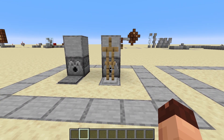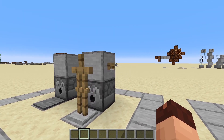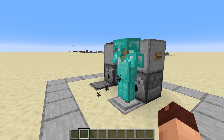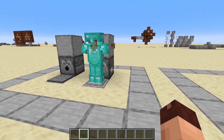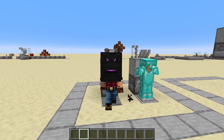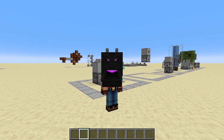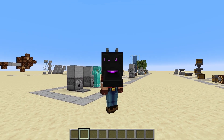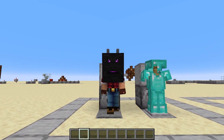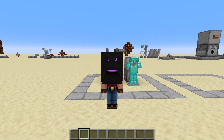Dispensers can also equip items to an armor stand or a player. The slot selection is randomized, but you can put on every single item onto the armor stand, and this also works for a player. So if you want to prank your friends, that is the way to go. Just remember, the player can't already have an item in that slot — so the slot where the item goes must be free.